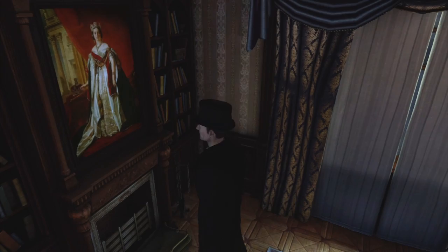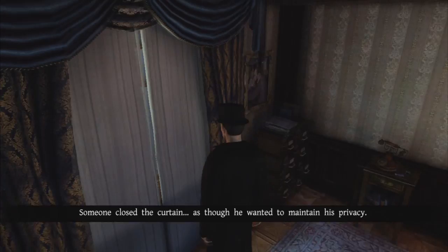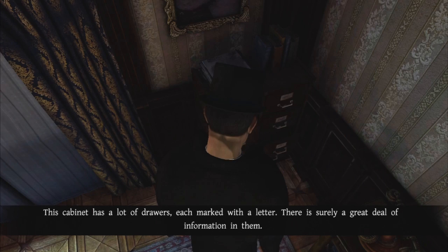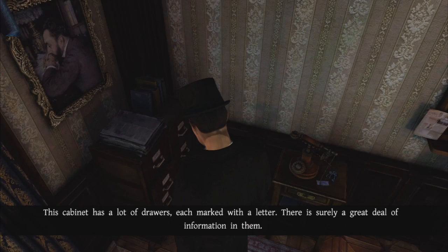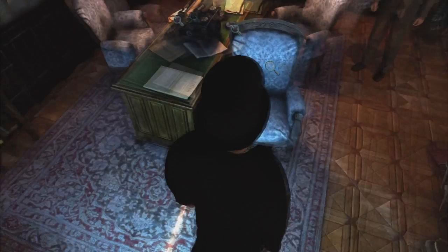There's nothing else over here — the windows, the curtains. Someone closed the curtain as though he wanted to maintain his privacy. The filing cabinet has a lot of drawers, each marked with a letter — there is surely a great deal of information in them, but we can't open all of them; we must know what we are looking for. Let's look at all the other stuff — that seems like the telephone and looks like it's going to be another puzzle.